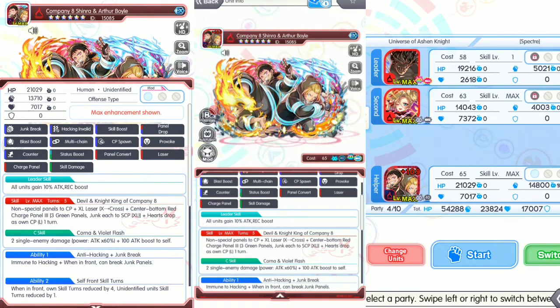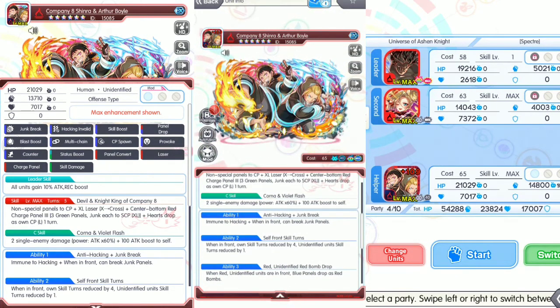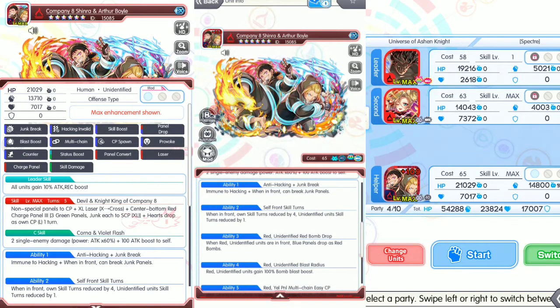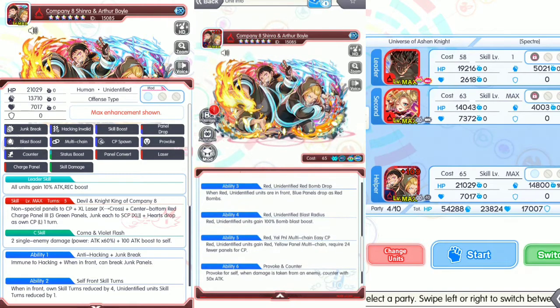C-skill: Corona and Violet Slash — two single enemy damage, power attack times 60 percent, 100 ATK boost to self. Ability one is anti-hacking and junk break. Ability two: when in front, own skill reduced by four; unidentified unit skill reduced by one. Ability three: when red unidentified units are in front, blue panels drop as red bombs.